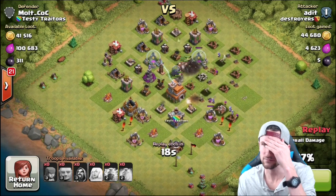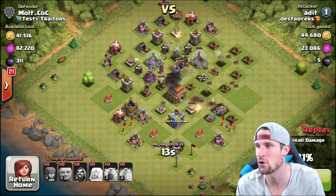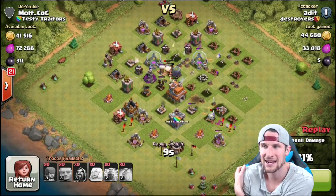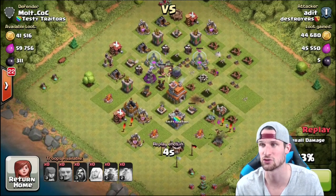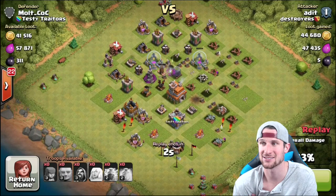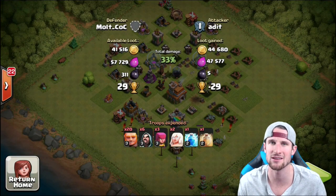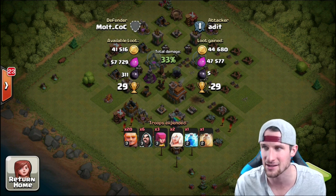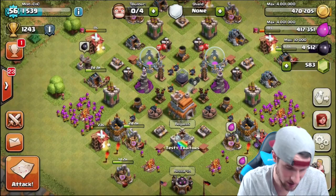A bunch of giants died to the giant bomb too. The rest of the giants work their way around the top going after mortars, but we've got wizard towers, archery towers, cannons, and mortars all over — just absolutely destroying them. They don't even get the Tesla down. We defended 311 dark elixir and they only got about half the loot, even with no walls.